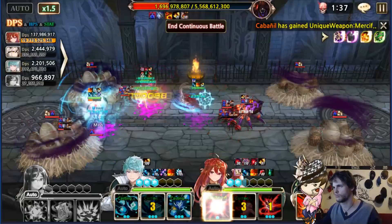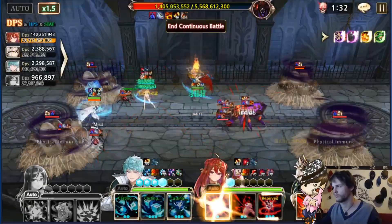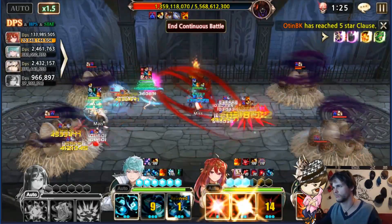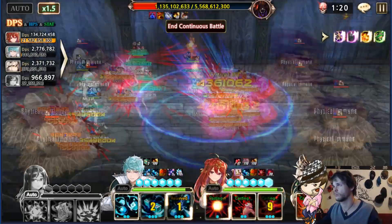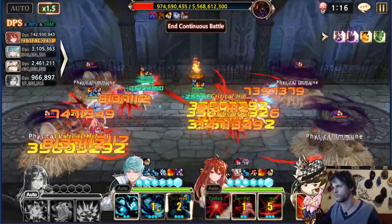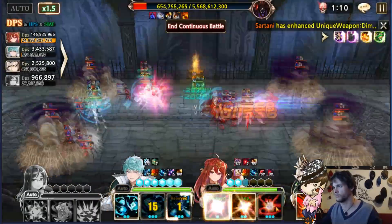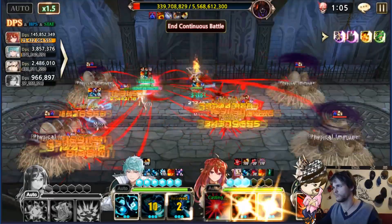Another thing I want to note is how to clear stage four. Stage four has an annoying gimmick where you cannot buff any of your characters, meaning Esker is useless, Erzy is useless, and Nyla doesn't provide a whole lot. I tried this with Visca — not possible at all. Would Artemia be good? I don't even own her yet. So I used once again my main man Chase.